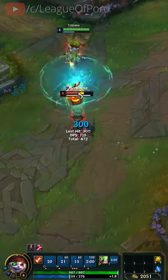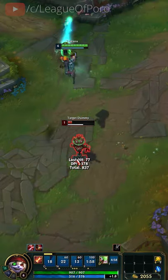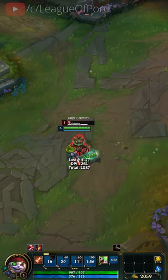Hi, it's Poro here! This Tristana combo is extremely useful when you need to separate a high value target from the rest of the enemy team.